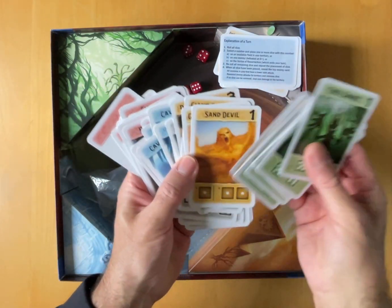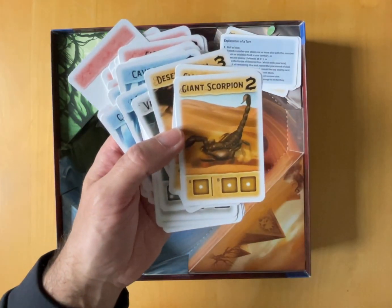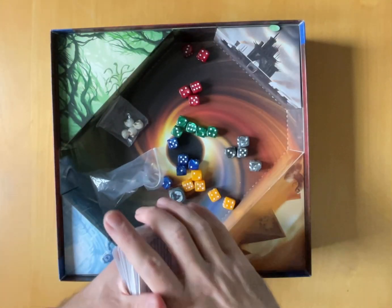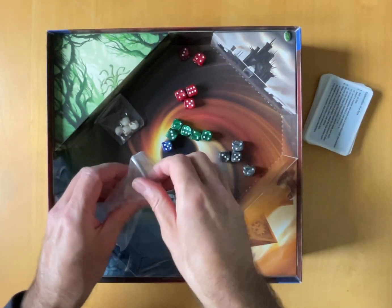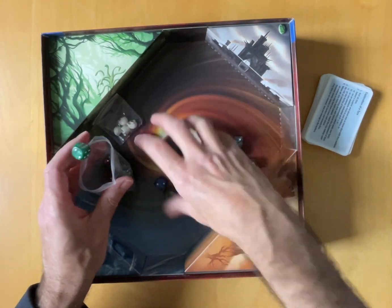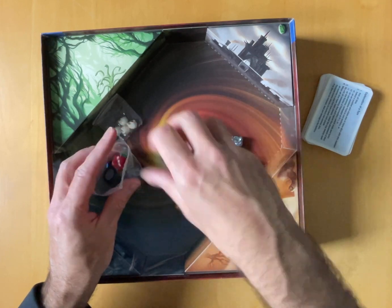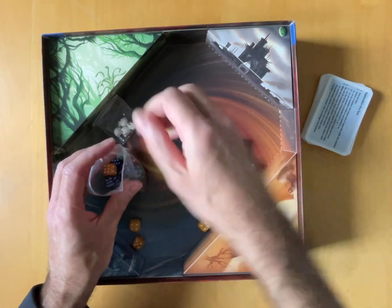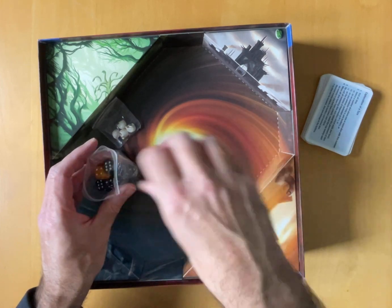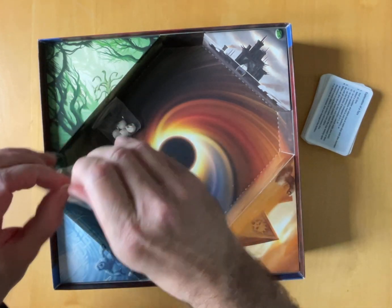And they are across the different regions as well, so you're getting sand creatures in the desert. I'll have a quick look underneath the insert, because you never know, sometimes there's something under the insert. I'll throw these dice in here - these dice have got a really nice feel to them, quite heavy for standard D6s.